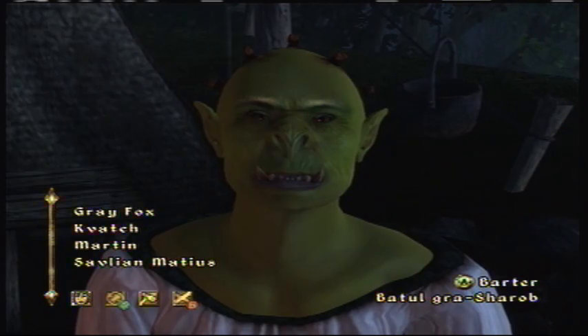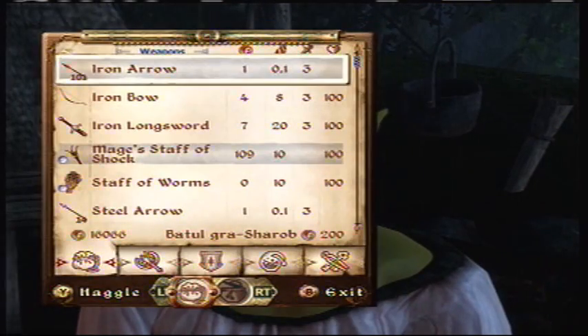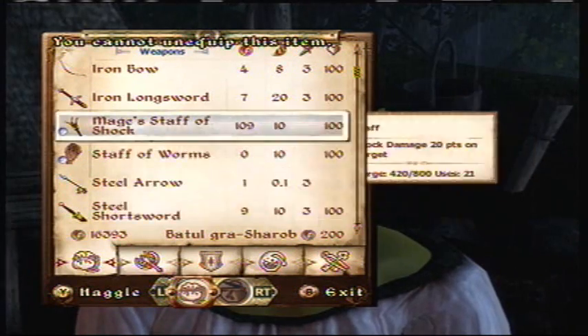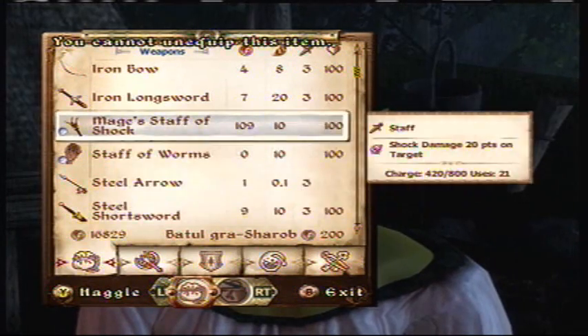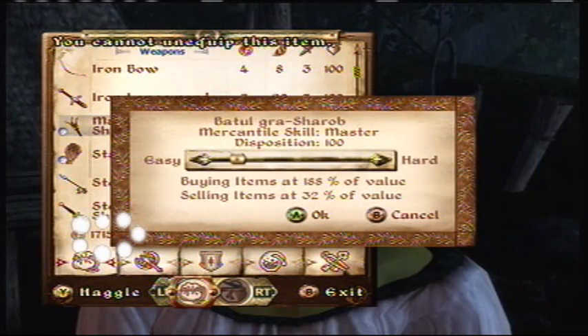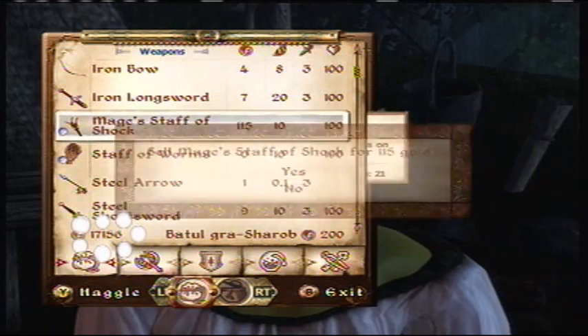Press barter, then go to left trigger, and start selling your equipped item. It's going to say you can't unequip this item, and you're just going to keep getting all this money — as you can see, I highlighted it in the bottom left corner.